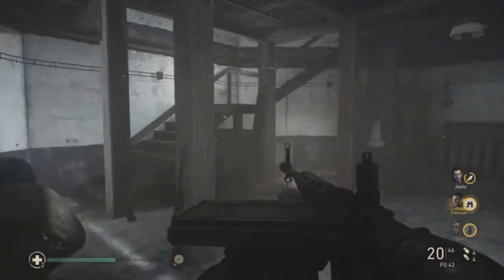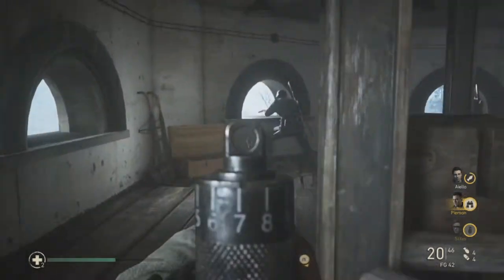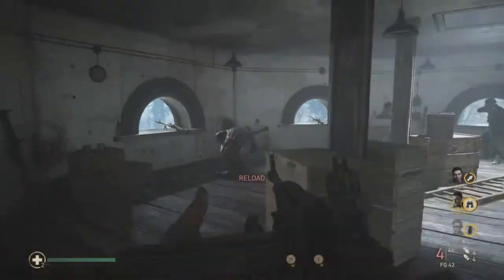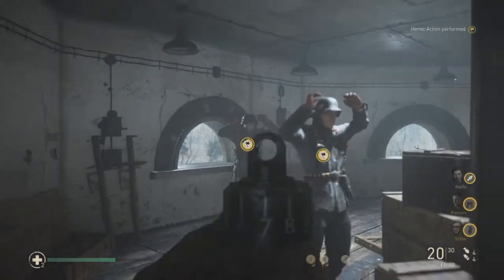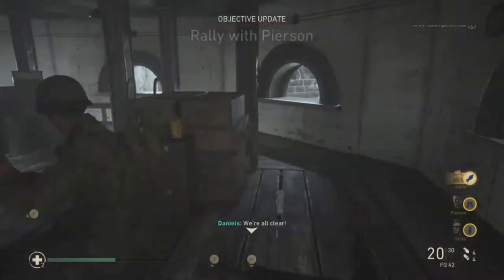From here, head up these stairs and here's your first heroic event. Simply kill two to three people in here, and then two of them should surrender. Make them surrender and that's your first heroic event done.